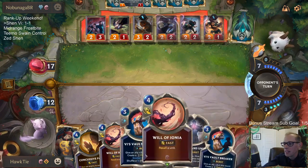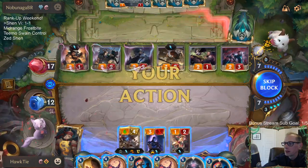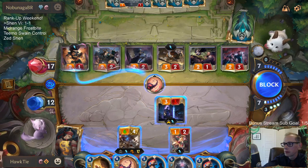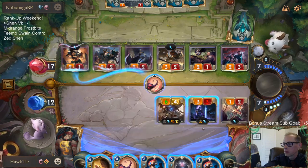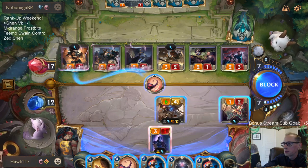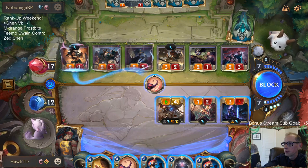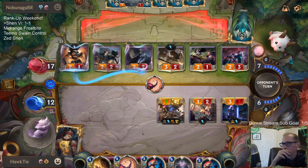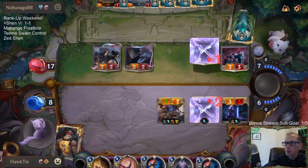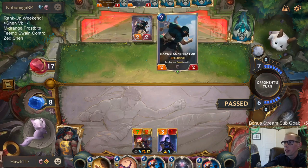We found all of our Vi's - would have loved Vi last game. There's the one-two punch. I'm worried about doing Shen Stand United because of Fury of the North and similar cards. I wanted to keep Concussive Palm available as well.